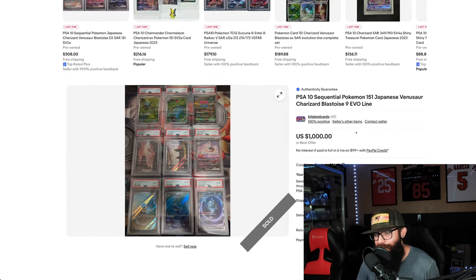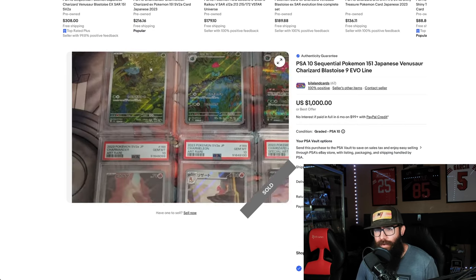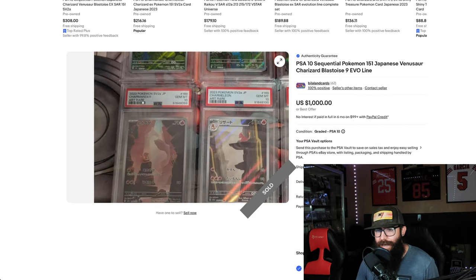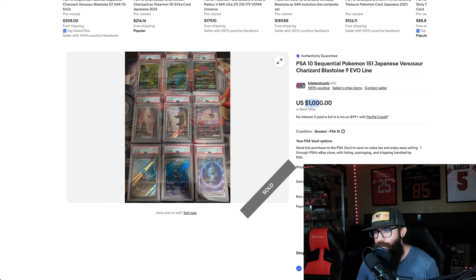Check this out — this is Japanese 151. We got the starter evolution lines all the way through, starting with 96, 97, 98, 99, 100, 101, all the way to 104 with the Blastoise, sold for $1,000. You guys know that these Japanese cards individually don't go for that much. That's the play. Don't say that there aren't grading plays out there to be had if you haven't dabbled with sequentials.